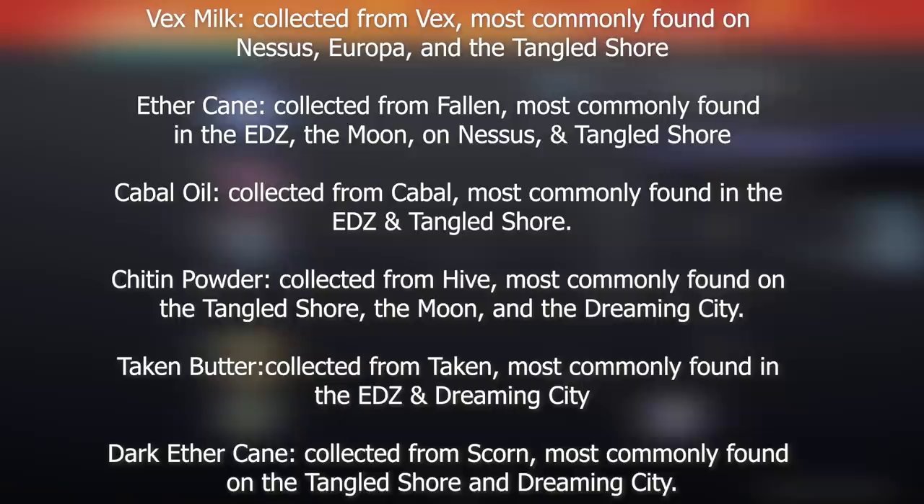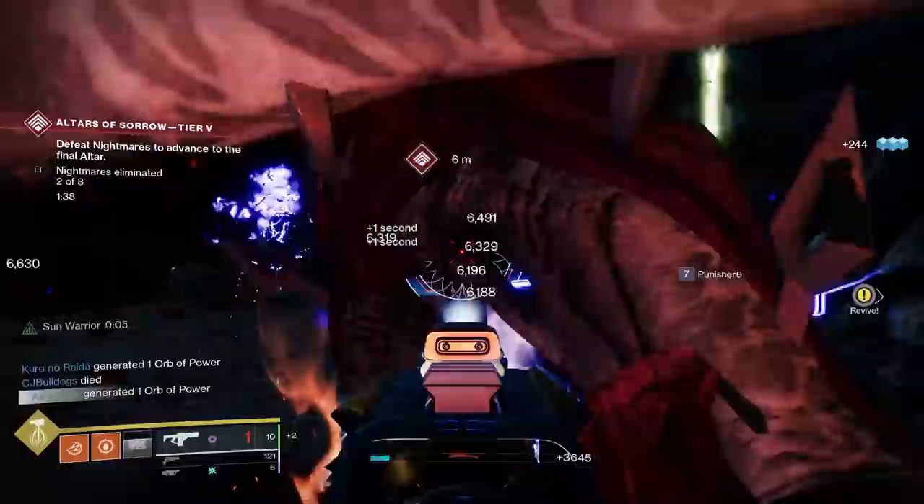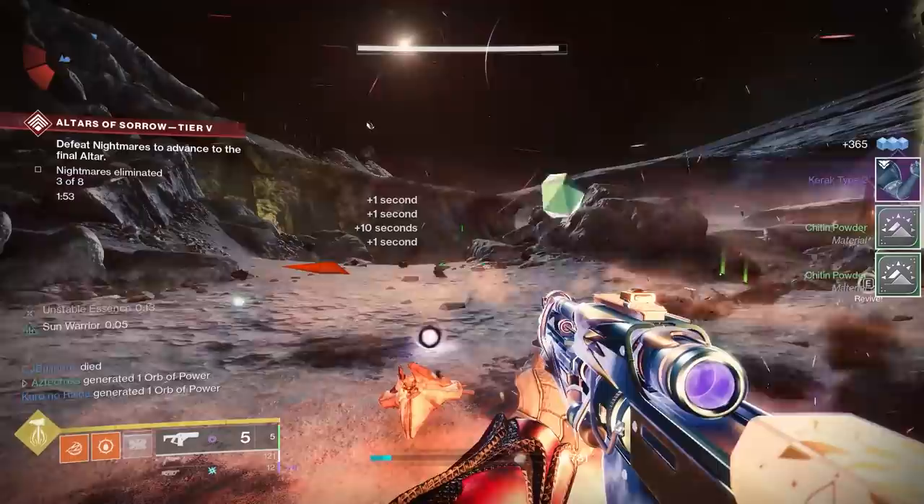Understand, this is not a one-to-one ratio. Killing one Vex does not net you one Vex Milk. I had to kill a number of Hive before Chitin Powders actually began to drop, and only got four out of all the kills. It's very RNG-based, so keep that in mind.